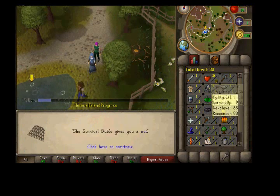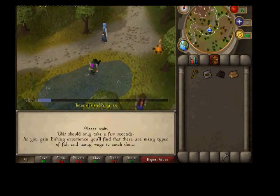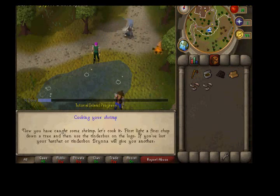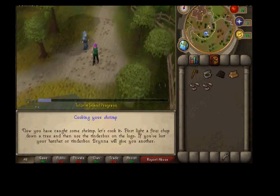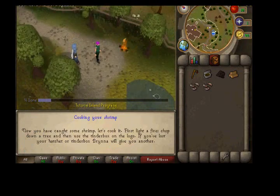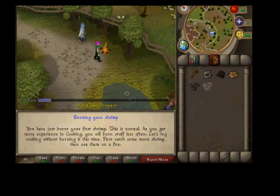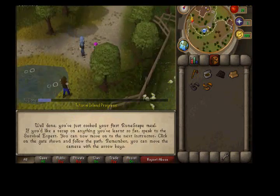Now you talk to the survival expert again — she gives you a net. Always remember to catch two fish. Then you talk to the survival expert again. And then you use the shrimp with the fire. You always burn the first one, so that's why you catch two. You always cook the second one. And now you can go through the gate.